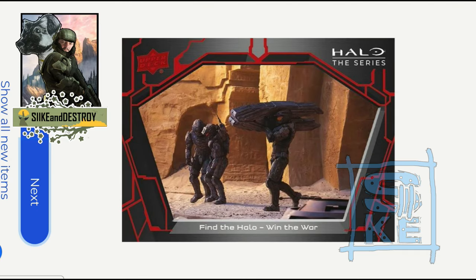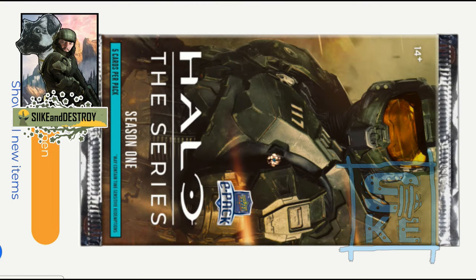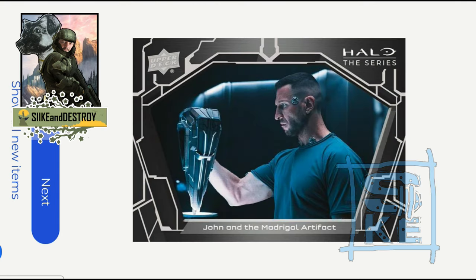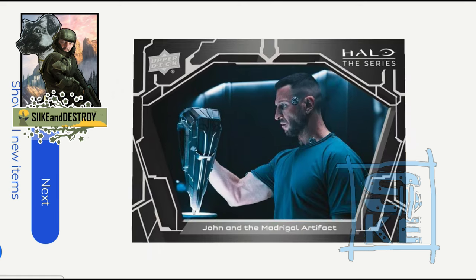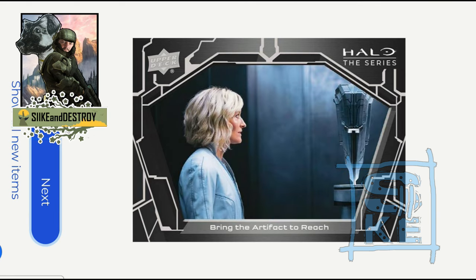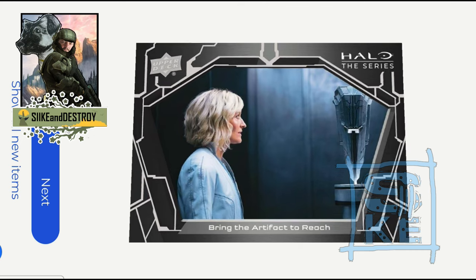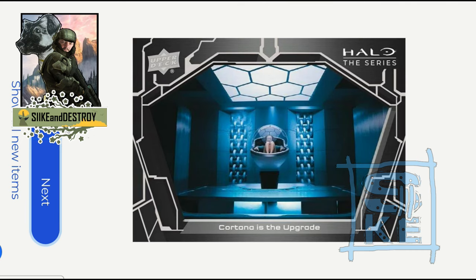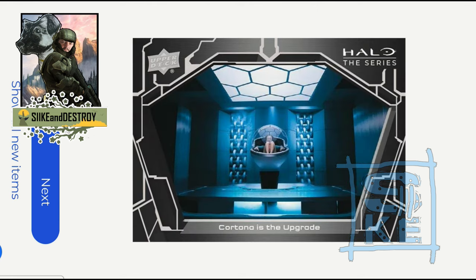There are a couple of cool shots they picked for these — not all of them are great, which is a surprise when you're picking 27 shots from a show like Halo. A couple in here I'm like, 'All right, that's a good quiet moment with this character or that character,' but I would have done a lot more with 27 cards. And you know, people have been making the joke about 'Master Cheeks' — his butt cheeks, because they showed that in one episode. I would have probably made that some kind of variant card, just for fun. These cards are cool looking; I would like to physically own them. It's a shame I'll probably never get a base set in silver, because I actually like how the silver looks.